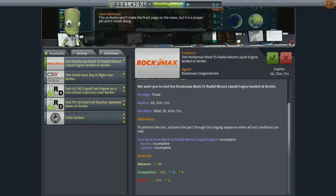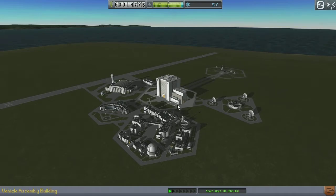Now there's five types of contracts. There's part testing, where you need to build your craft with a certain part and test it under certain conditions. For the most part, these tests need to be activated when certain conditions are met. However, there are times when you're going to need to right-click the part and run the test that way.